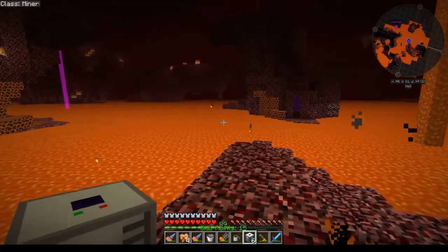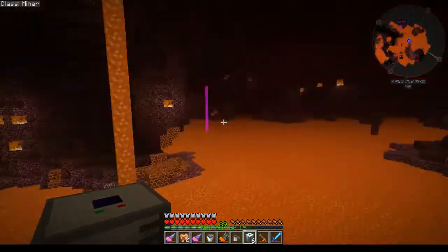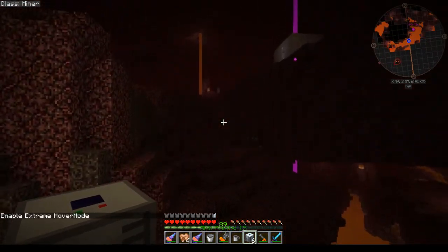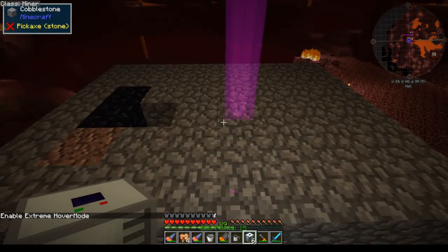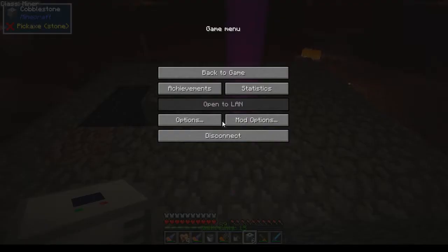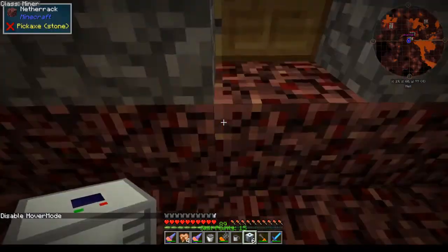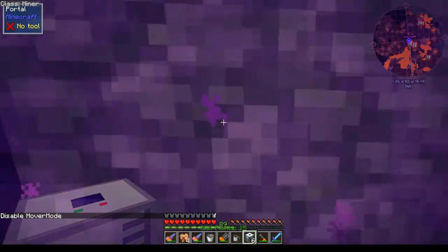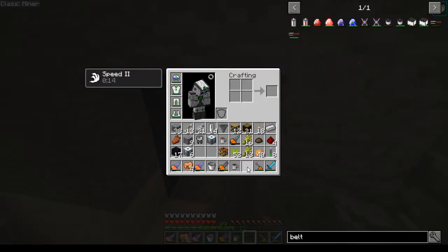We're gonna have to make some of those pretty soon. Holy crap, hover mode goes up so slow. Let me get hover mode to turn off completely — disable hover mode, thank god I hate hover mode. Let's go check out this belt that Junior made. We really don't have much use for it right now, and he just went in the nether as I was coming out.